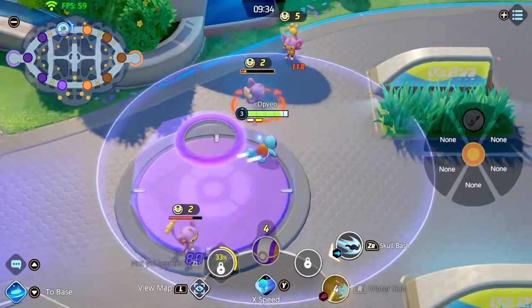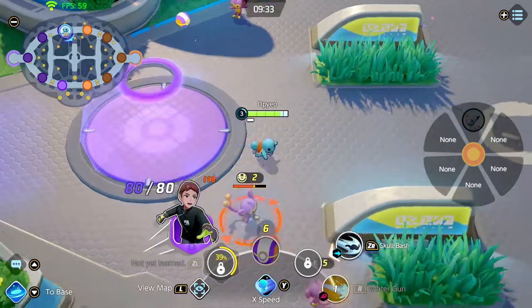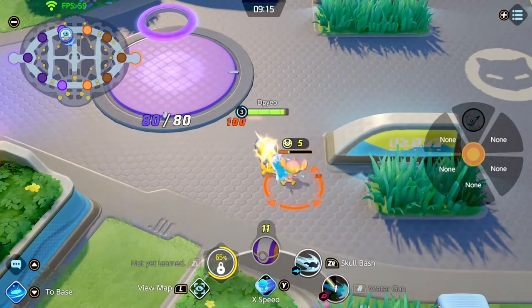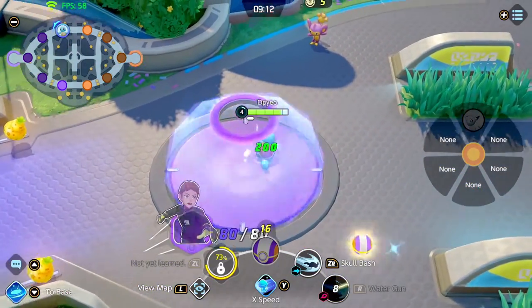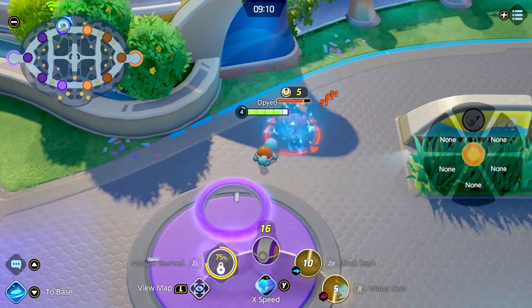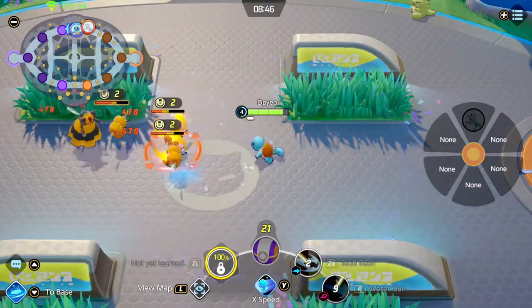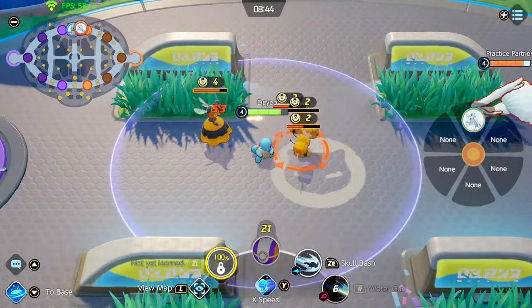We're starting off with Squirtle, using water gun. Make sure to help your teammate out, and use skull bash on both Aipom and the Corpish. Make sure you scare off the enemy team when you're fighting for that Corpish.